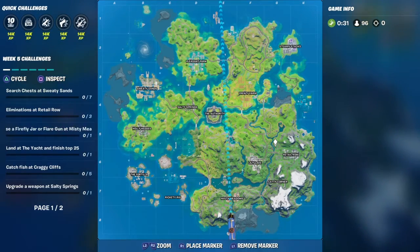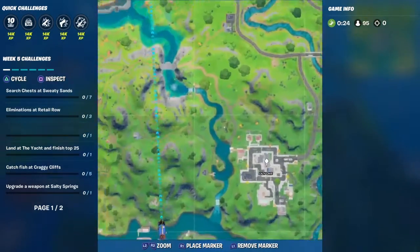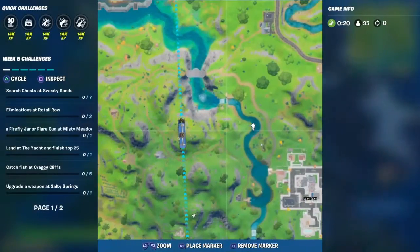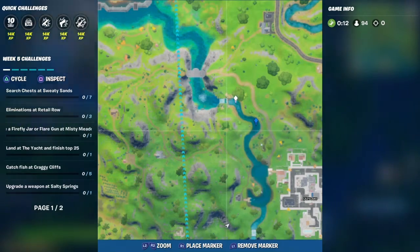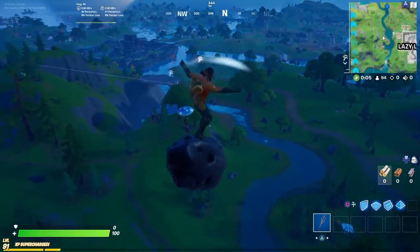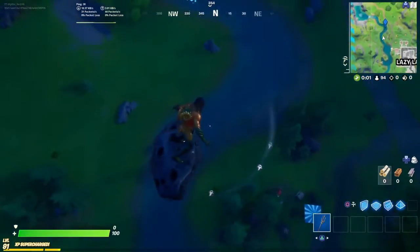When you want to get the shirtless version of the Aquaman skin, you want to go over here. You don't have to land at Lazy, but I recommend jumping then landing around here — around the water lake, whatever you want to call it. It goes down — this is Gorgeous Gorge waterfall. Once you jump off that it'll give you the Aquaman shirtless version.